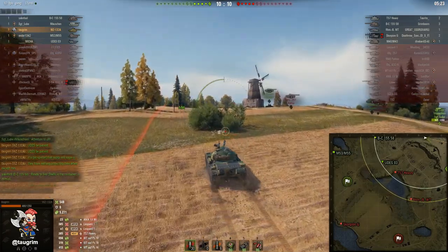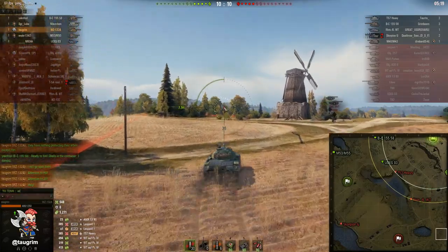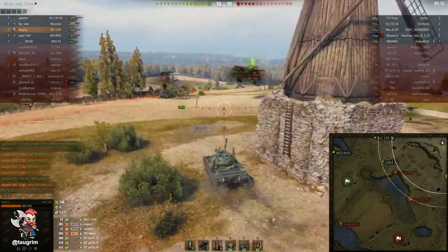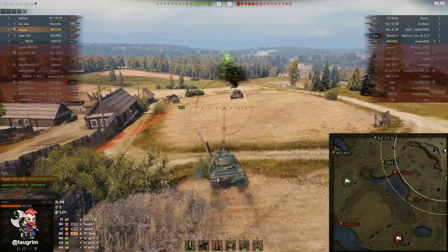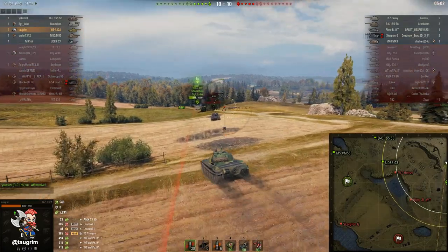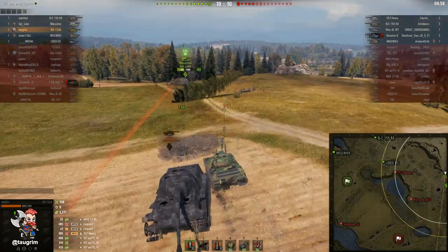The only really viable place I can push is down the zero line, and I'm communicating this — you can see me pinging the map to tell people to get ready. Their non-TDs are in positions with various spotting lanes, so there isn't an obvious place aside from the zero line where I can approach them closely and hopefully get deep before I get spotted.